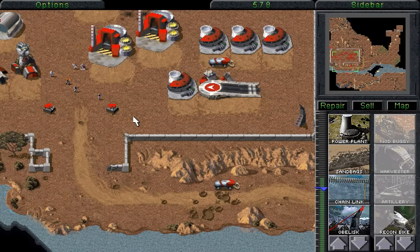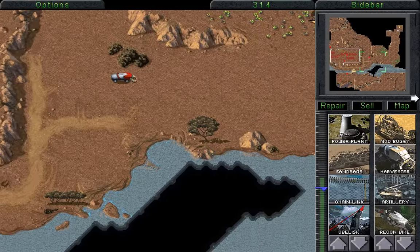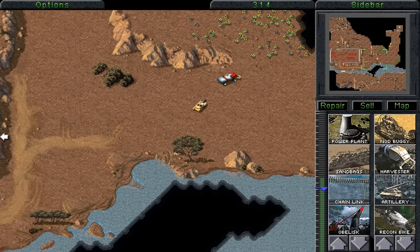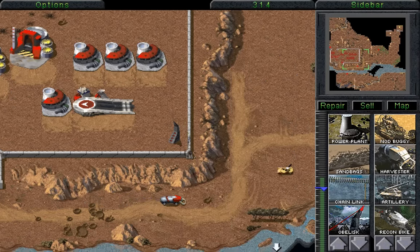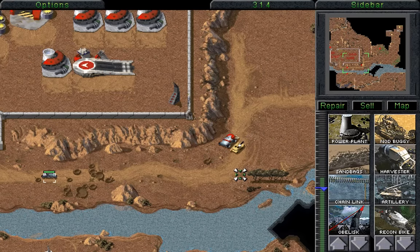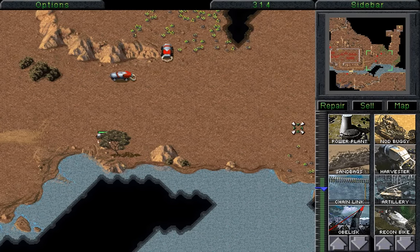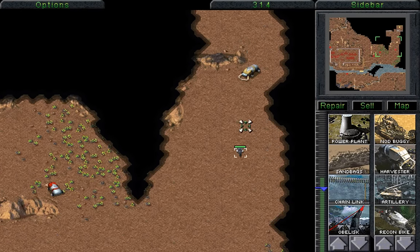We could actually just send one out and see how that does. Construction complete — after all, we are getting a good supply of money in. Reporting. Moving out. Reinforcements have arrived. Okay, there you are! Go and... oh, hello! There's a tank trying to come and get us. It's probably a bad idea to send out the buggy or the bike just yet. We'll just wait for this to happen. Zap! And zap! The power of Pew Pew's triumphs once again. The Obelisk of Light strikes back.